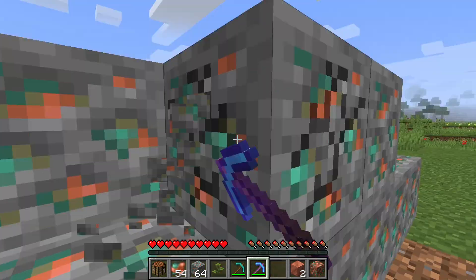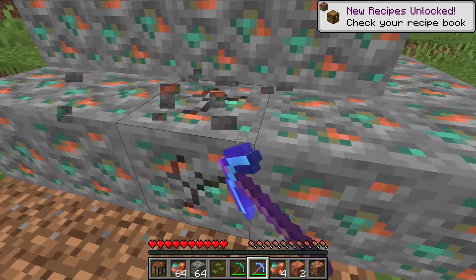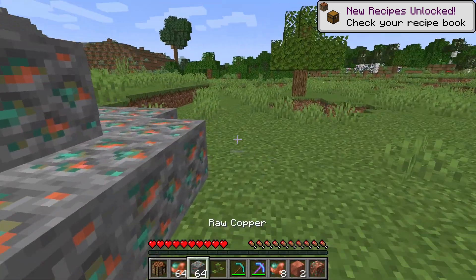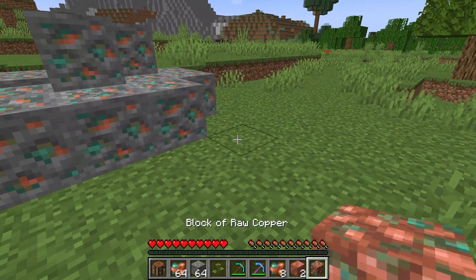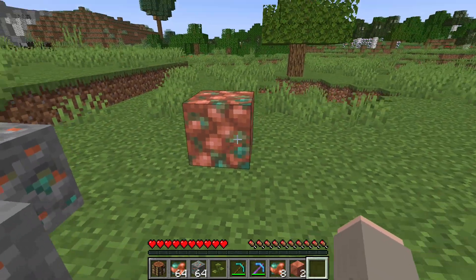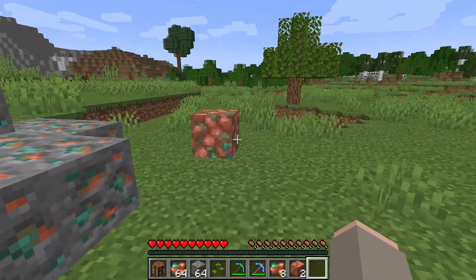So copper is quite abundant when you use Fortune. You can see I've quickly got a full stack now. Also, the waxed variants of the blocks have had texture changes, and that will be shown off in the patch notes.